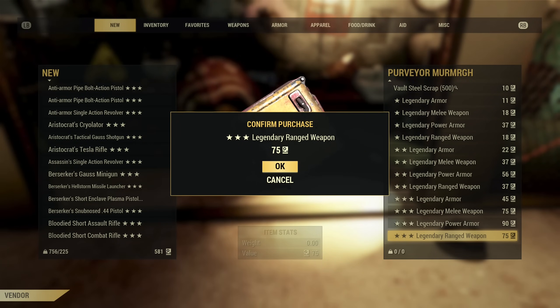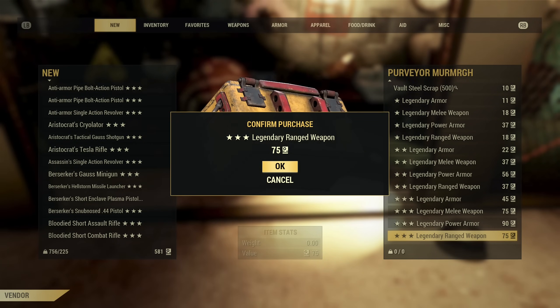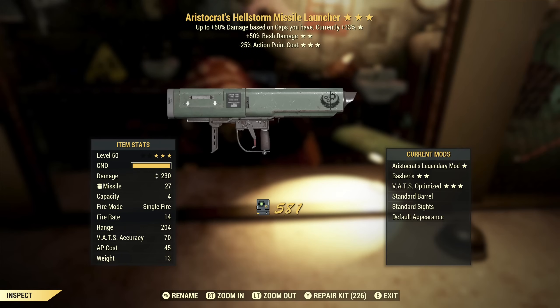If this was an actual casino, I'd be like that guy at the slot machine thinking, I'm due, I'm due, I'm due — it's gotta pay out eventually. And I would be so wrong. This is a Hellstorm Missile Launcher, and it's not two-shot, so it is scrip. I've got so many Hellstorm Missile Launchers — oh, that's terrible.